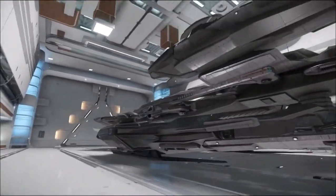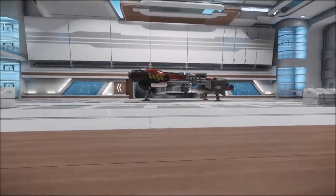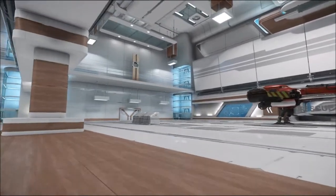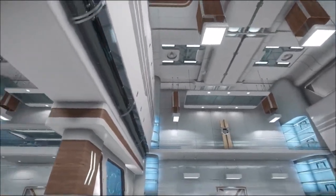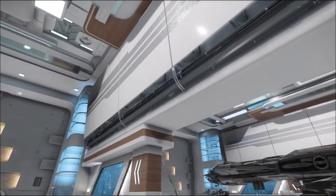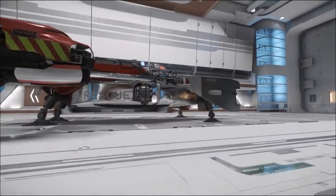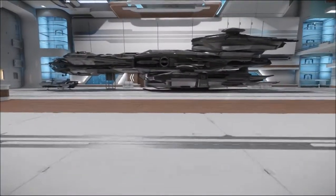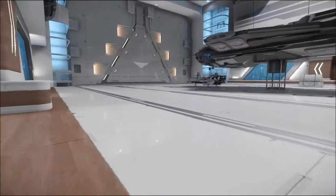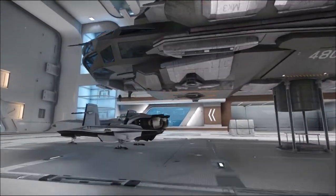There's my beautiful Constellation, and the Cutlass over there. So yeah, this is the Revel & York hangar — as you can see, very futuristic, sort of Rolls Royce almost. I'll just show you quickly inside the Constellation.